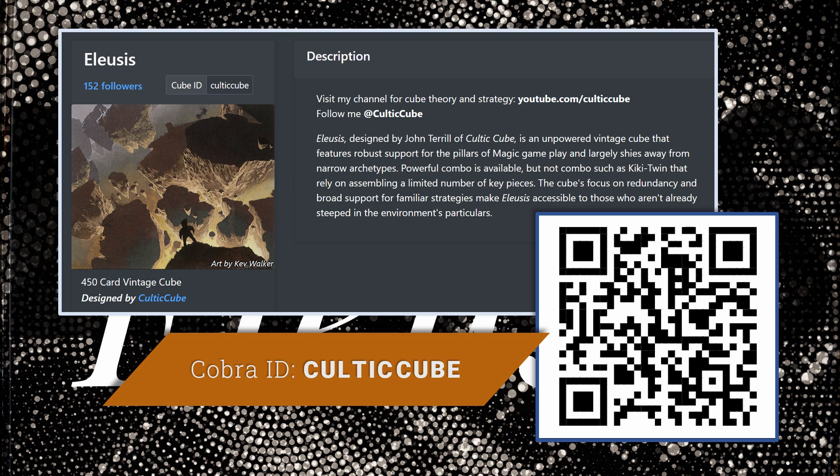You probably won't be terribly surprised to learn that, in my opinion, AFR doesn't offer an incredible number of tools for the highest power-level environments. So I'm adding just four cards from AFR to Alaesis. Most of them are pretty straightforwardly good. I'd also like to touch on some others that have been getting a lot of buzz in the cube community but that I'm not including in my own cube for various reasons.